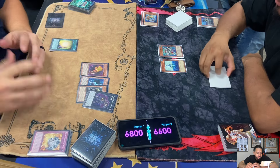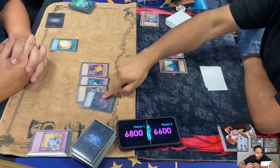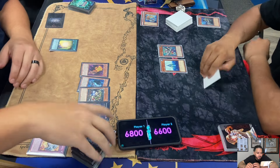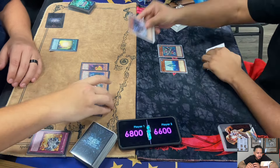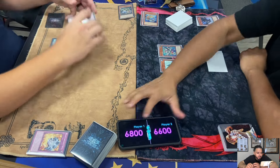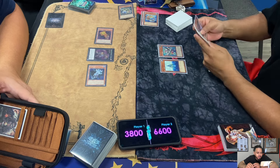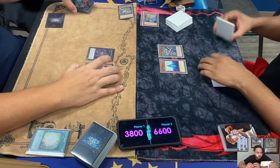Abyssmegalo still attacks. Elden activates Soul Charge and brings back three monsters. Lowe's chains D.D. Crow to Soul Charge.